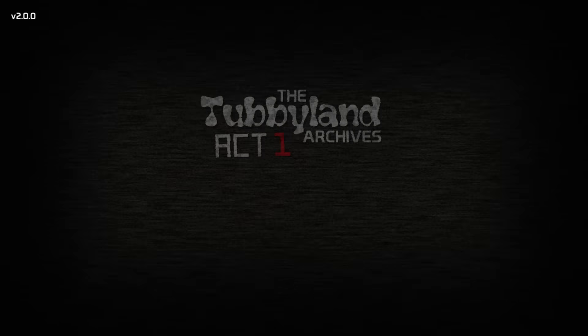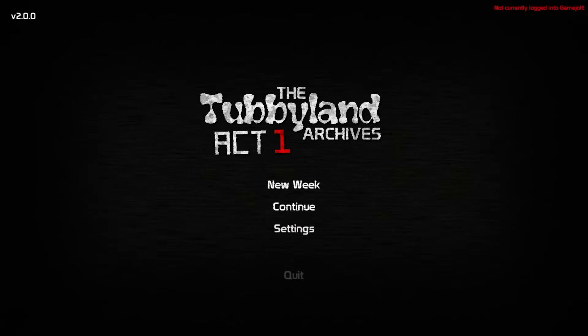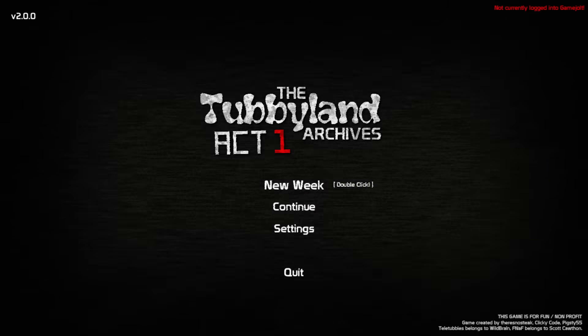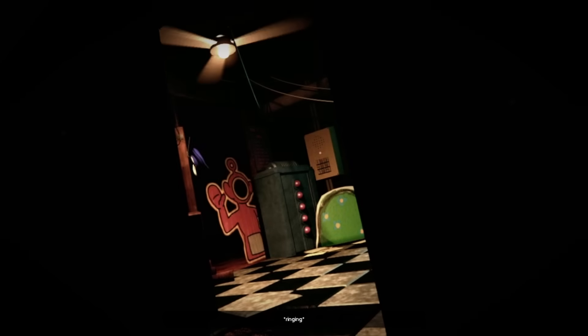As soon as we open up the game, we get one of the coolest menus I've ever seen in a FNAF fan game. We see a flashlight move around the room, giving us a short glimpse at the four Teletubbies we will be facing before the title screen appears. This is such a cool way to tease what's to come. After pressing new game, we are brought to an opening cinematic.